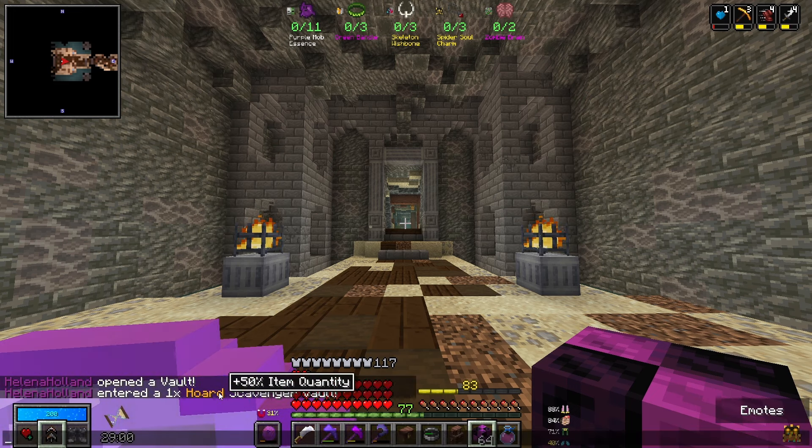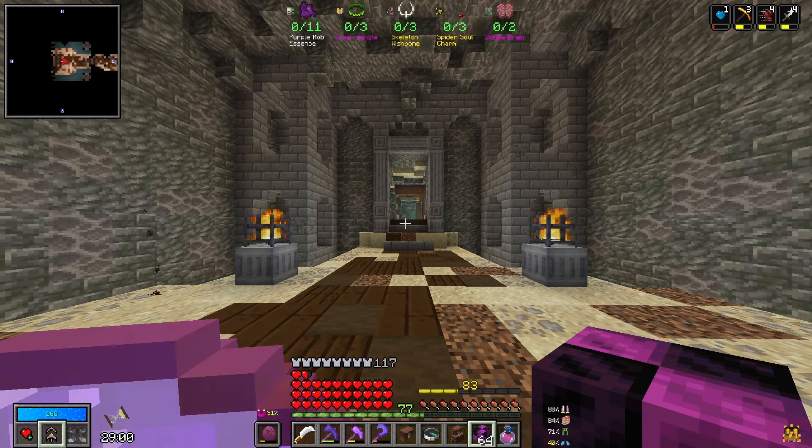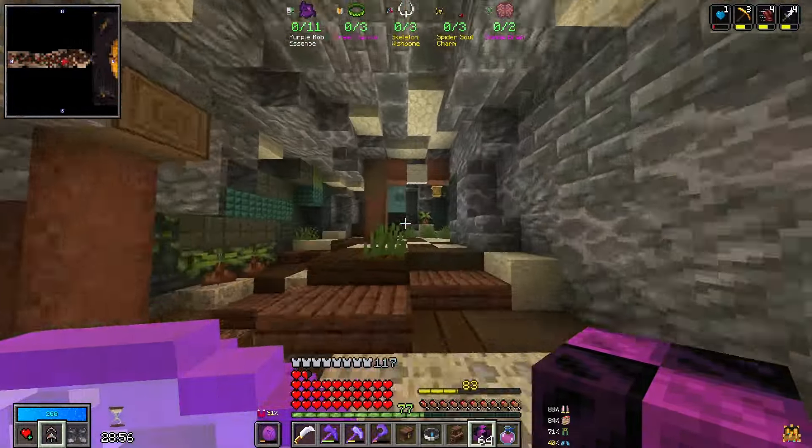11 purple mob essence, 3 green bangles, 3 skeleton wishbones, 3 spider soul charms, and 2 zombie brains. That is quite the scav. Well, this should certainly be interesting. We're definitely going to have to get lucky on it, but there's a chance. We'll see how it goes. I'm honestly more interested by the fact that we have extra item quantity in this vault, so if this starts looking like it's not going to happen, I might just focus on looting.